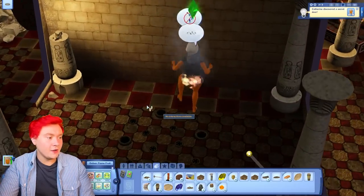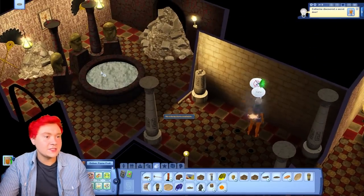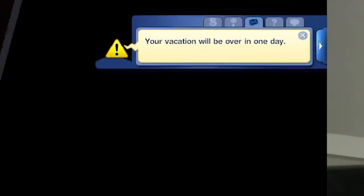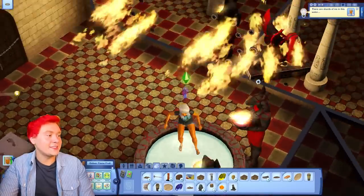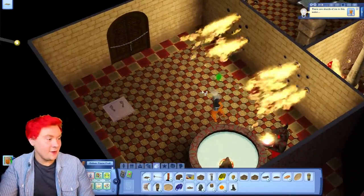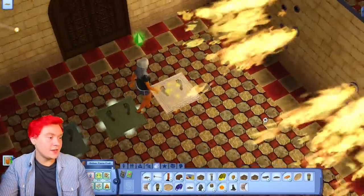She is burning on fire! Catherine Clueless, you are so clueless - extinguish yourself now. Our vacation will be over in one day. This place is literally so dangerous - there's literally flames everywhere. We've got to stand on this and we're going to get burnt in the fire, aren't we?